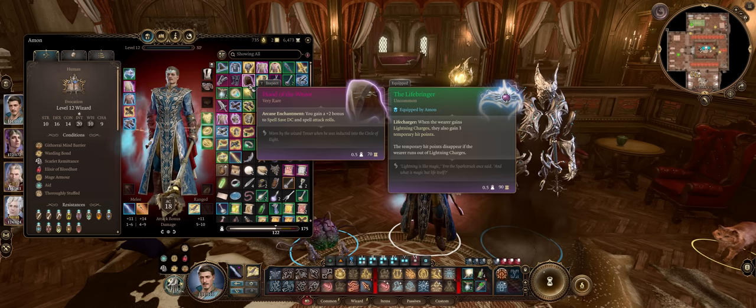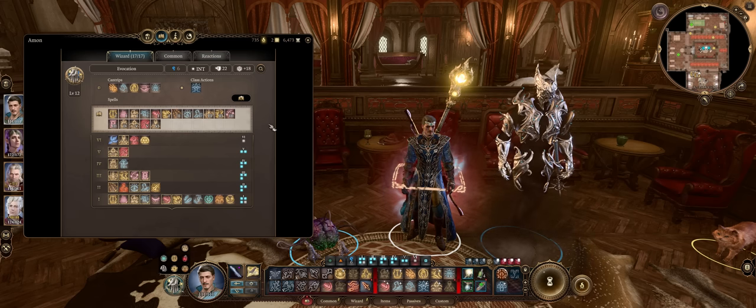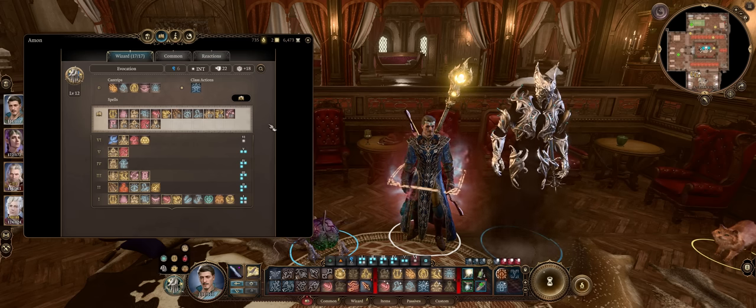For the second helmet option, there's always the classic Fistbreaker Helm for higher initiative and DC, and the Hood of the Weave later on for the maximum bonus to DC. Yes, Magic Missile doesn't care about DC, but it can still help with a lot of your other spells, especially crowd control ones.